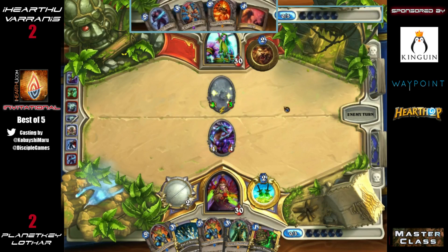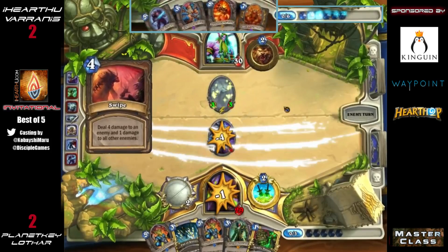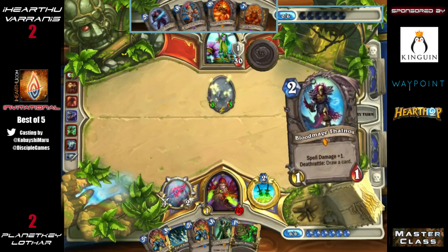Now he has something he can combo with Gadgetzan Auctioneer — if he draws a Prep, that can really get him back in, because that's what he needs: the draw mechanic from Gadgetzan going. A Swipe is coming down. Hero power to the face, and he doesn't attack with the Shade — I think three health is a little too vulnerable. You want to wait until it's about five health minimum versus Rogue, probably.